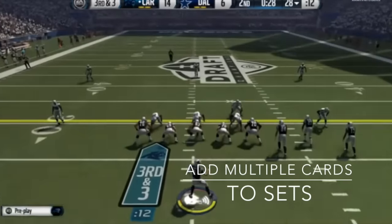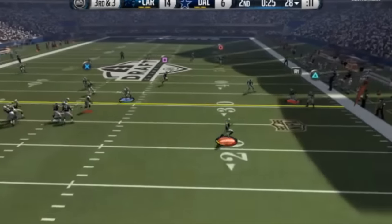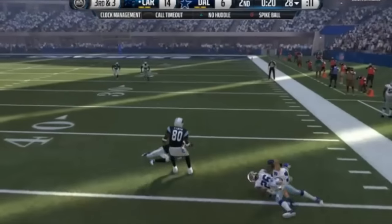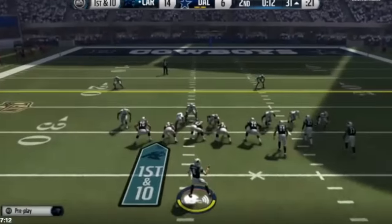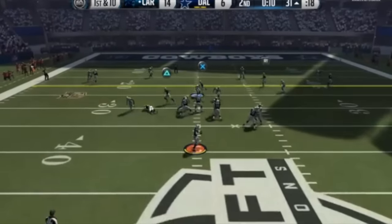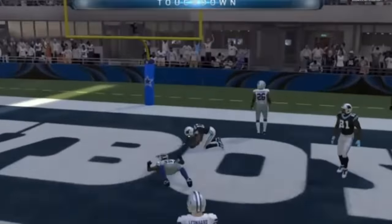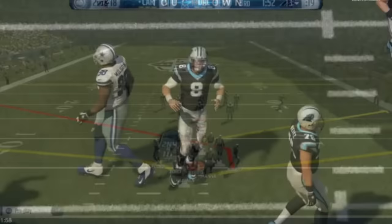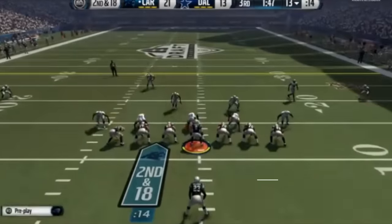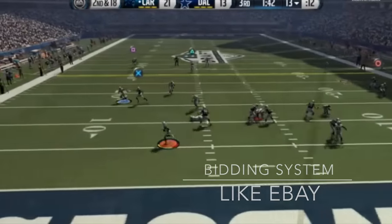Third, to save time when you make sets, you need to be able to add multiple badges and cards at once. For example, in Draft Champs if you're grinding for Joe Hayden for 200 badges, you should not have to do it one by one. Or if you're doing an MVP player set, you should click one button and add them all at once, because spending time repeatedly pressing X to add cards to a set is just a waste of time — that should be a simple fix.